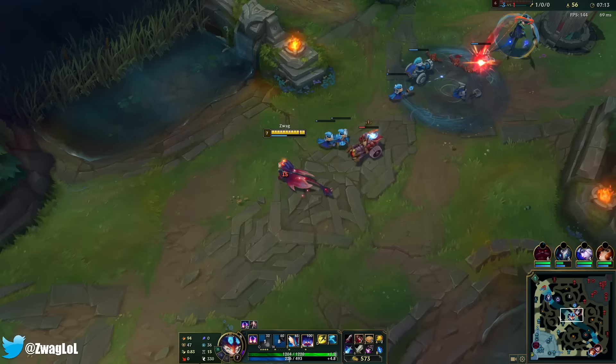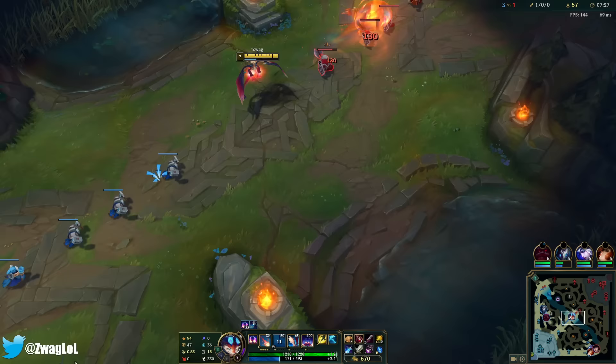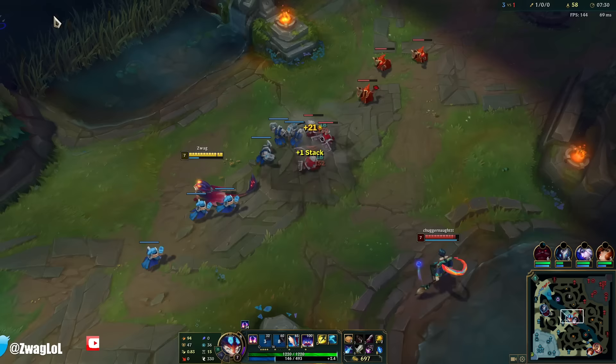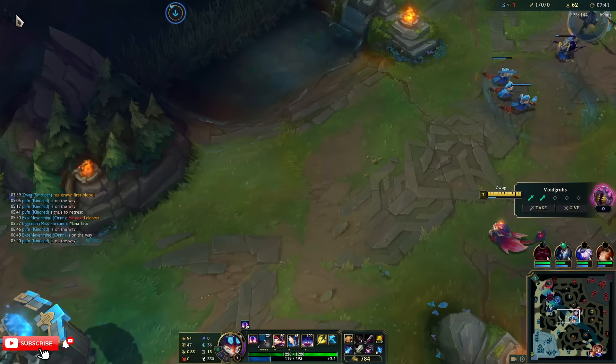I love stacking champs. Look at where all my mana went — it's gone. We definitely need a mana item on him if you're going to spam Q, which is kind of a Q-spam champ. That's so cool that you can get multiple stacks from one Q.